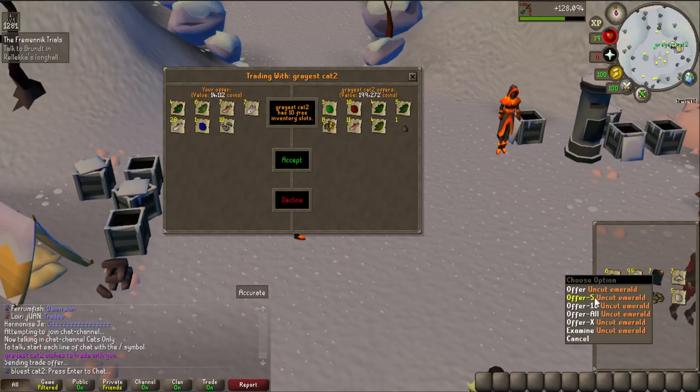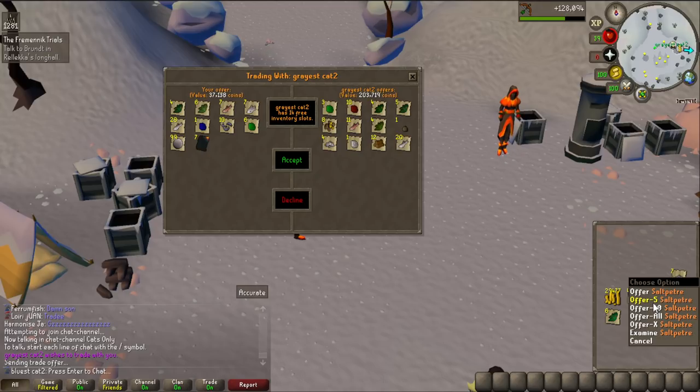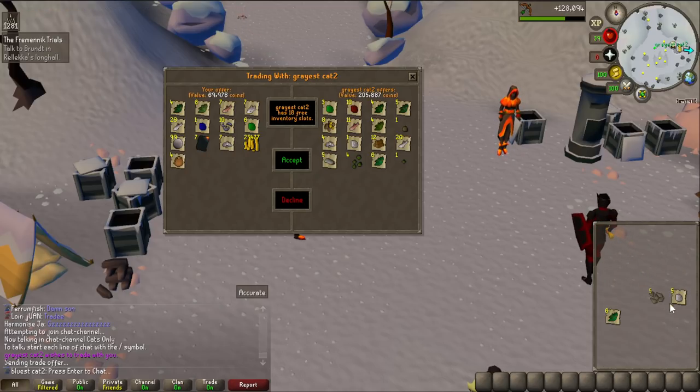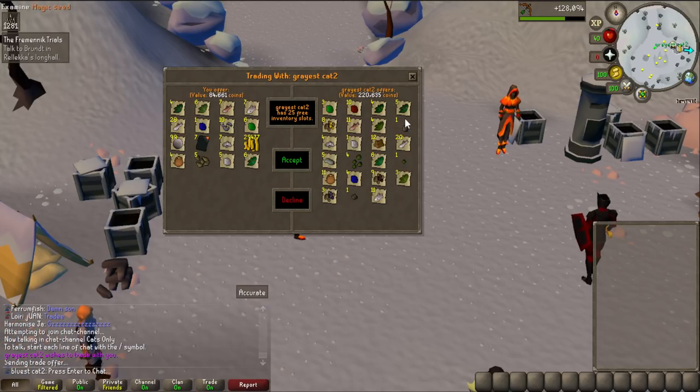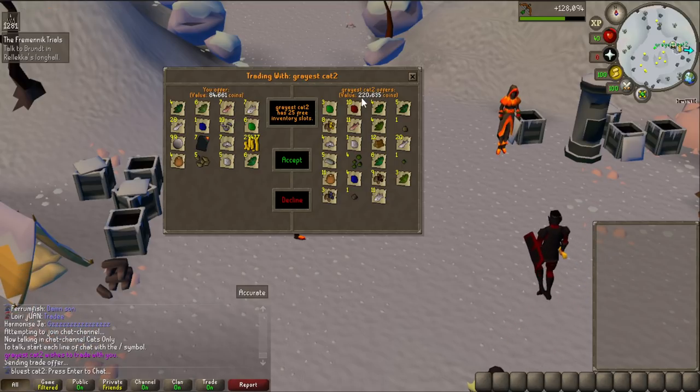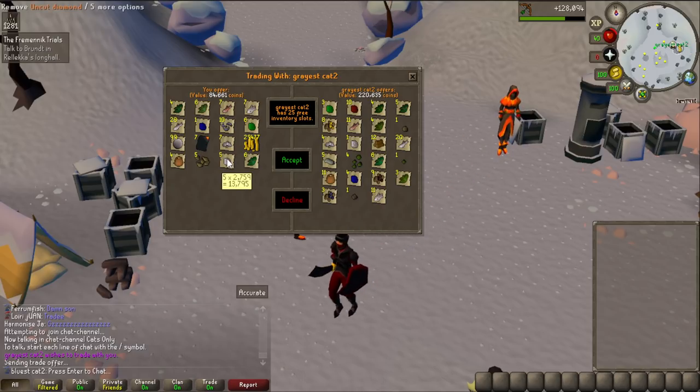My Wintertodt loot was so bad - I got seven pages as like the best drop, but then I also got some money, so that's not that bad - 30k, which is actually quite a bit. My friend didn't get a single money drop, but he got the magic seed which is very nice, bringing his value up by quite a bit. So that's 220k versus 84k - the magic seed alone is 150k right there.